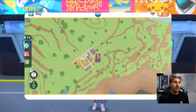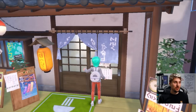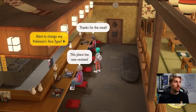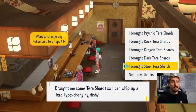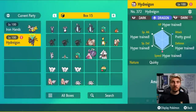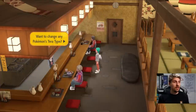We are going to change this Hydreigon's Tera type to Steel. To do this you want to come down to Medali town and visit the Medali Treasure Eatery. If you beat the Normal type gym you will know where this restaurant is - it's right next to the Pokemon Center in Medali. You want to come inside and talk to the chef at the top of the restaurant. When you come in for the first time the chef will give you 50 Normal Tera shards as a welcome bonus, but every time you come back, as long as you've got 50 Tera shards in any type, you'll have the option to change the Tera type. I've got 50 steel Tera shards collected from doing random steel Tera raids, and it didn't take very long.